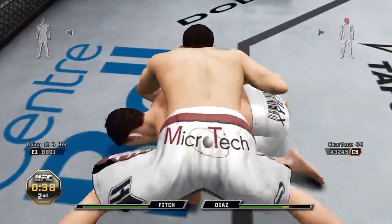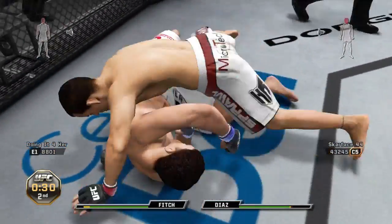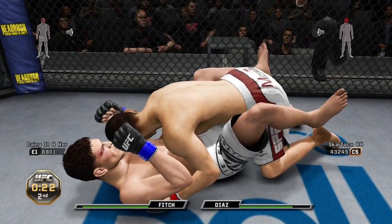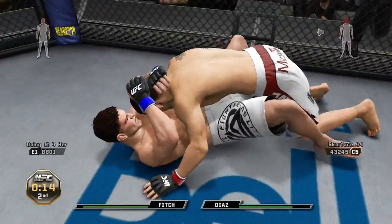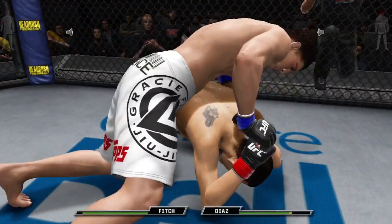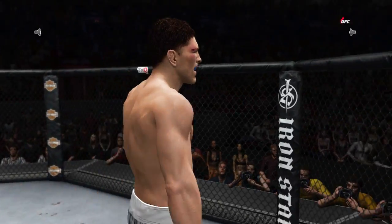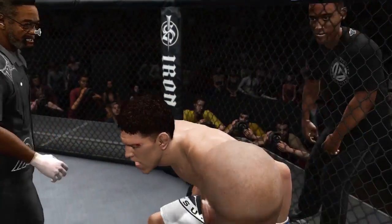I thought that was gonna be it but it was not. I get him in this position and I roll over. What I like to do from here is mix it up with knees, punches, knees, punches. But he blocked it really good and flipped over. The round's coming to an end and I'm just gonna rain some shots on him. I think he's gonna try and get that rubber guard off again, but just block it for the last couple seconds. I get predictable again and he gets a nice reversal on me.